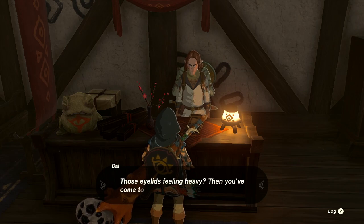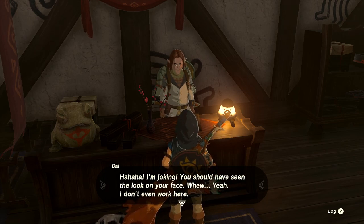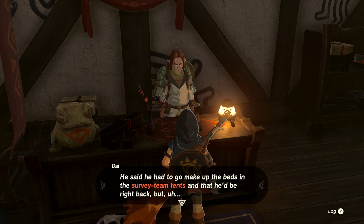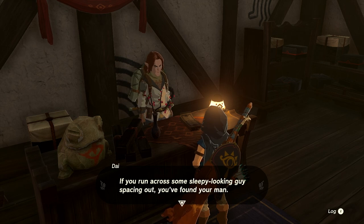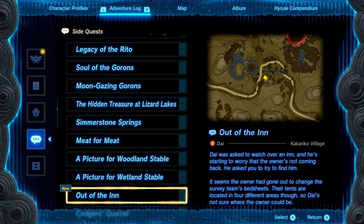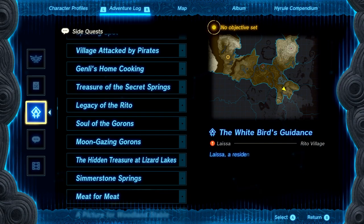At the inn, a man named Die jokes that a night's stay costs 10,000 rupees before admitting he doesn't even work there. He stopped by hoping to catch some sleep when the owner asked him to keep an eye on the place while he went to make up beds in the survey team's tents. Die hasn't come back and asks us to track down the owner. The owner had gone to change bed sheets in the survey team's tents located in four different areas around the village.